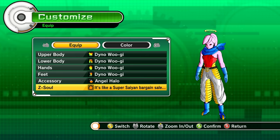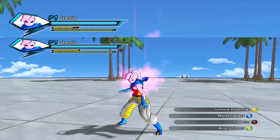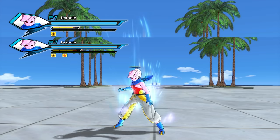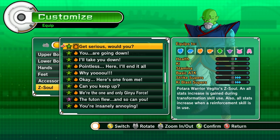Next up is a Z-soul we use pretty often on the channel, mostly for Kaioken builds: 'It's like a Super Saiyan bargain sale.' It extends the duration of your transformation and your stamina bar recovery rate is faster while you're transformed. This is good for players who have a hard time keeping their stamina up — it'll compensate for that and help you do extra damage. The Z-soul definitely makes the transformation last longer.